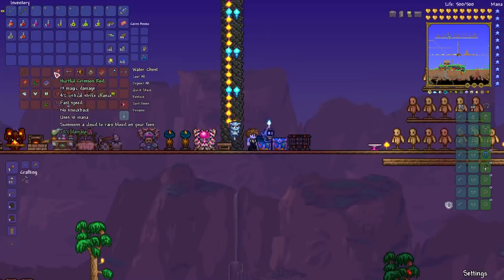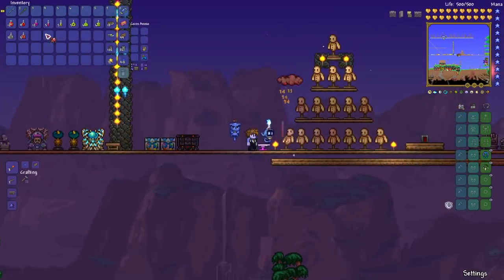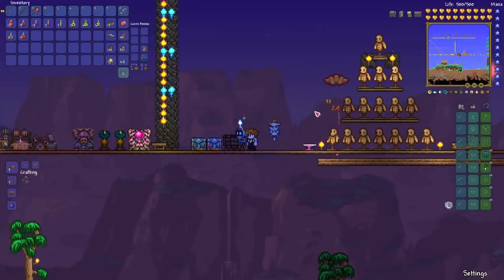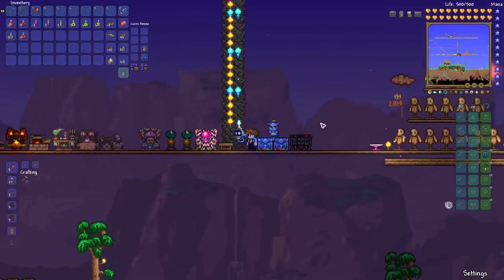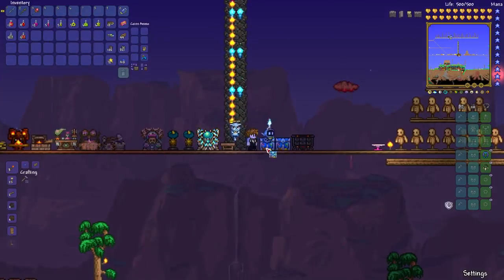In crimson worlds though, you can get the Crimson Rod. This is a very useful weapon — not general offense, but you get it by breaking Crimson Hearts, it's a chance each time. It can be useful against invasions and to cause a little extra damage to whatever enemy you might be fighting. You can actually use it through a fair bit of the game to provide a little bit of extra damage.